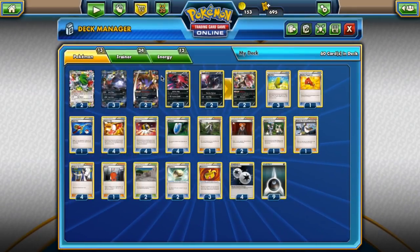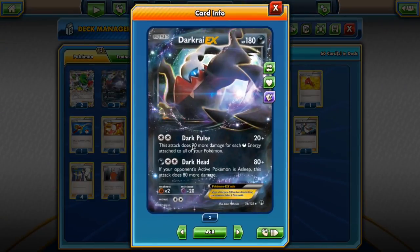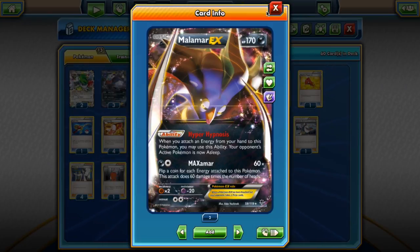There's a lot of synergy with the Double Colorless energy and Darkrai EX, and with another Dark Pokemon — Malamar EX — which also wants the same type of cards. Malamar EX's Hyper Hypnosis ability reads: when you attach an energy card from your hand to this Pokemon, your opponent's active Pokemon is now asleep. So we attach energy to Malamar EX after our Darkrai EX is ready to use Darkhead, the opponent is put to sleep, we hit for a lot of damage, and after Darkrai EX dies, Malamar EX is ready to go with a million energy on it — hopefully finishing them off with Maxamar.